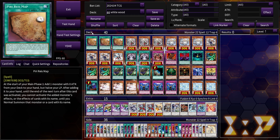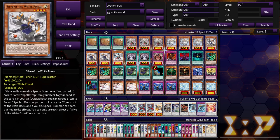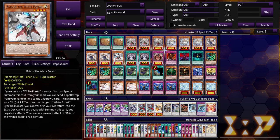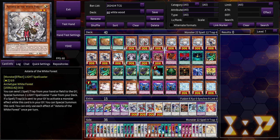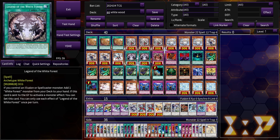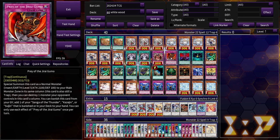Here is the White Wood deck list: triple Piri Rei Map, triple Asteria, triple Rosette as our starters; triple Sylv as a pseudo-starter; one Rocia since she's only an extender; double Legend of the White Forest — one for going first, one for follow-up; one Woes of the White Forest. There's another White Forest card that's purely for going second, so I cut it. For Gate Guardian trap cards, Jirai Gumo is the best of the three because it can play around Droll and serve as disruption — still just a one-of.